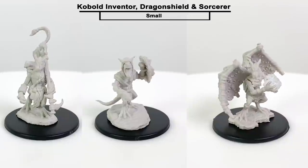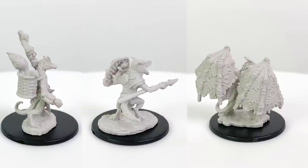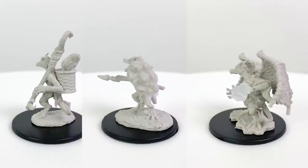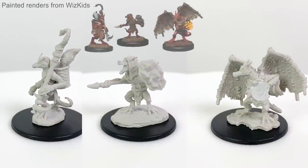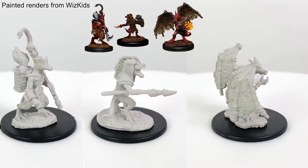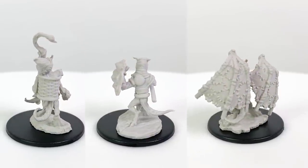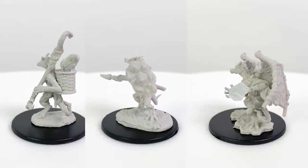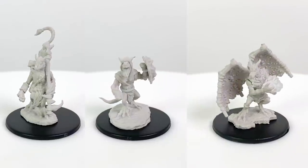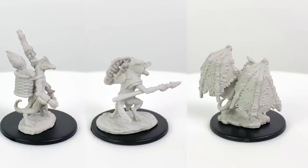You gotta love kobolds! They come in a variety of colors and types, so you can really make these minis your own. Kobolds were made playable in Volo's Guide, so these could also be PC minis. You'll notice that when small creatures are featured in these unpainted sets, you'll usually get three of them instead of two. There are stat blocks in Volo's Guide for all three kobold types: the inventor, a CR ¼ creature armed with a scorpion on a stick; the dragon shield, a CR 1 creature with a spear and a shield; and the scale sorcerer, a winged kobold who is a 3rd level spellcaster with sorcerer spells, also CR 1.